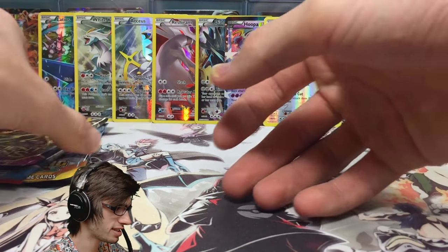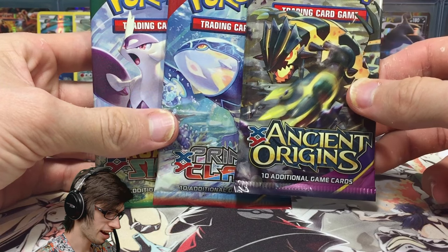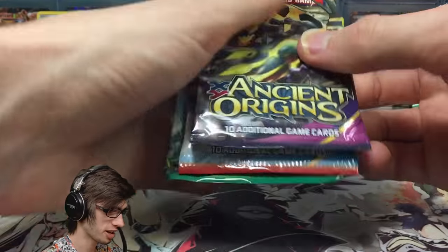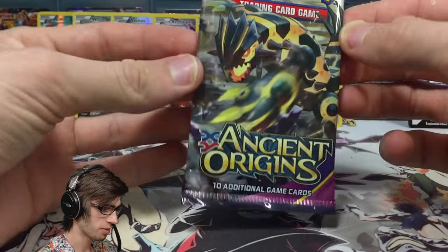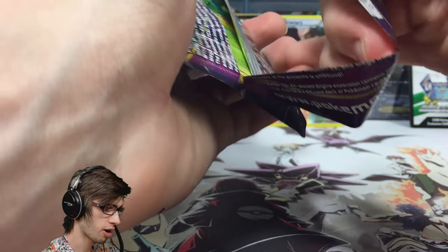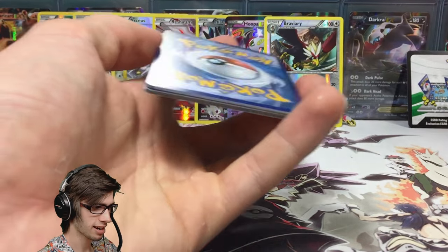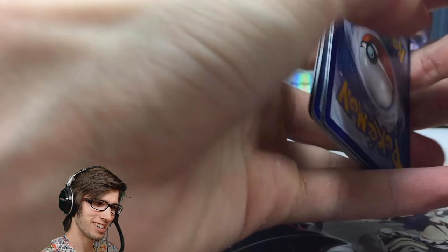From these remaining sets I'm still looking for some full art shiny goodness. I think I completed Roaring Skies, but from Ancient Origins I still need the shiny Primal Kyogre and the Steven full art — that card is just completely avoiding me. If we can get one of those today that would be amazing.